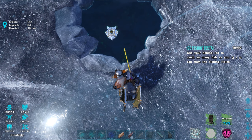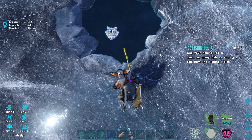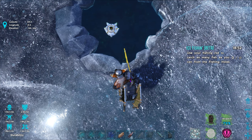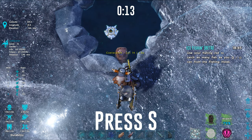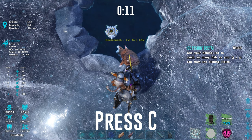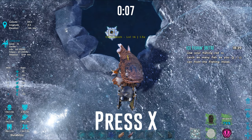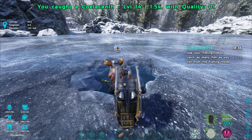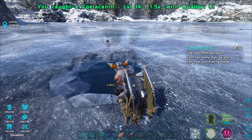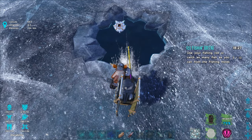I thought it'd be like the nets we had in the bog — kind of want to do that again actually. Here we go: press D, press C, press S, press X, press S. This is interesting — it's a bunch of quick time events! I can actually physically see the coelacanth. Oh my god it's like above me — that thing is ugly!